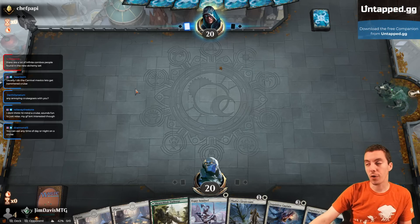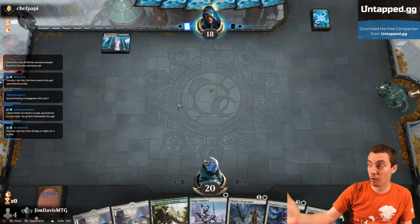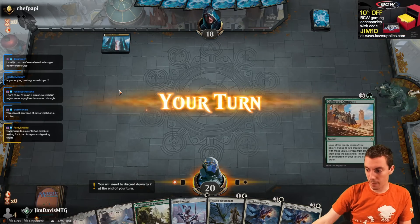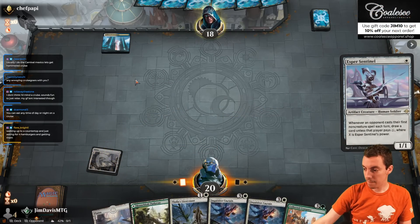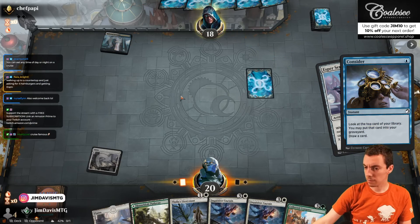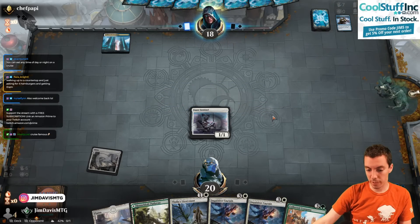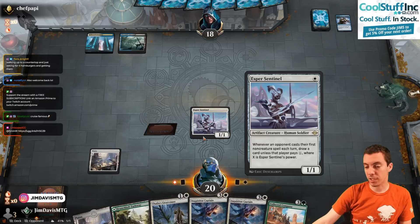Nicole and I were cruise famous on our first ship — we just played every game show. By the end of the cruise everyone was like 'oh it's Jimmy and Nicole, they won the trivia game.' This cruise we were off the boat a lot more. Esper control with the Cryptic Command sleeves — makes sense. This Esper Sentinel card is so freaking good, just disgusting how good this card is.